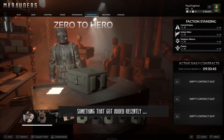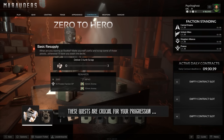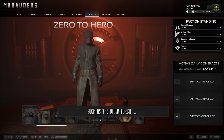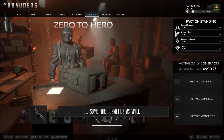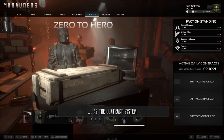Something that was added recently are the Zero to Hero quests. These quests are crucial for your progression, since a few recipes for crafting can only be unlocked by finishing them — such as the blowtorch, grenades, and other items. On top of that, you can unlock some fine cosmetics as well. Tracking and turning in these quests works exactly the same way as the contract system.